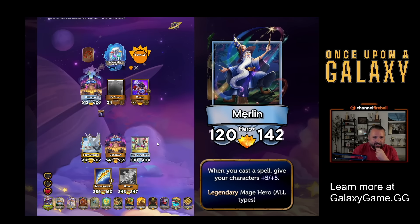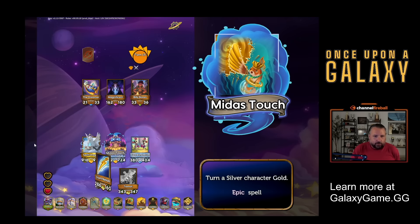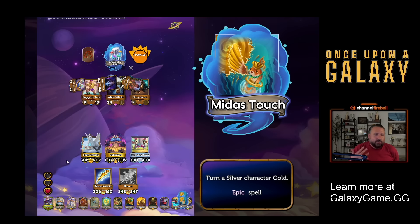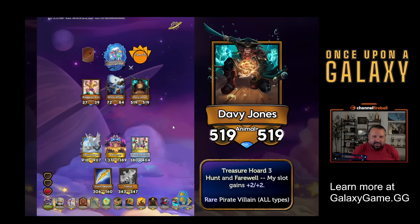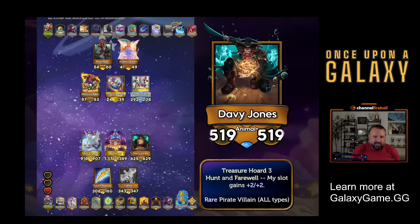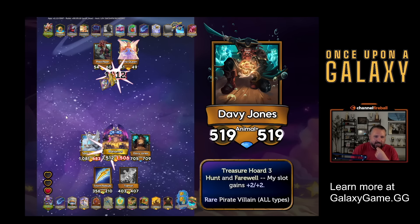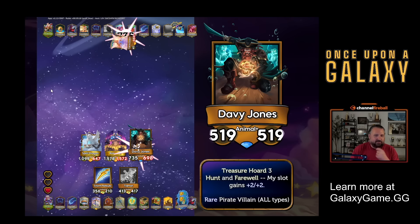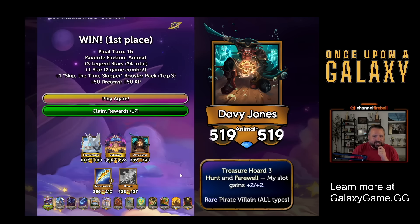I'll buy a Merlin. Bahamut is just - if I get to find a golden Bahamut, it's going to be like a 2000. It's like 1300. And I could buy like a 519/519 Davy Jones. Whatever - at this point we're just running up the score. We hunted into a Tiger's Paw, we hunted into a Widow's Web. So now just everything is going crazy. Boom, another first place.